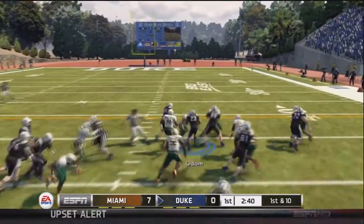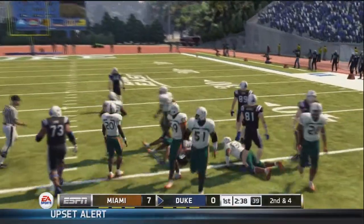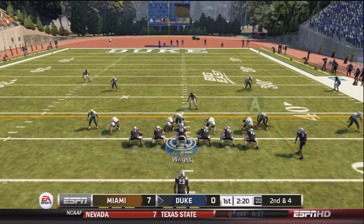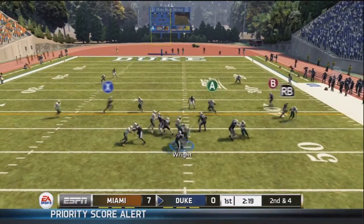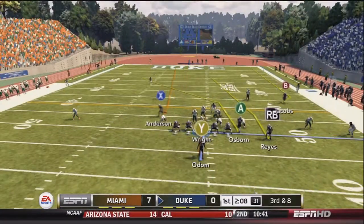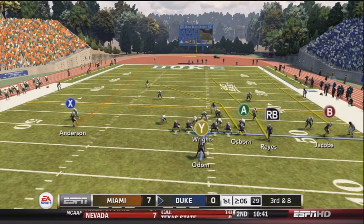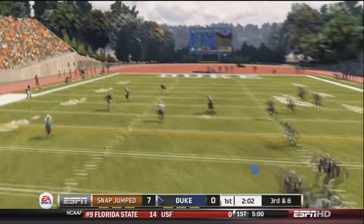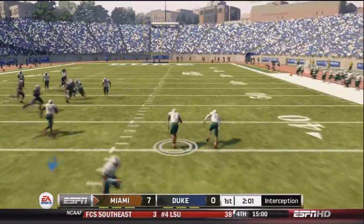Wright hands off to Odom, who goes up the middle for about six. Second and six. Wright calls an audible and drops back to pass but is sacked — third and eight. Wright looks to throw deep to the left and is picked off by Waller. Waller has the interception and returns it, with Wright pushing him out of bounds around the 35-yard line.